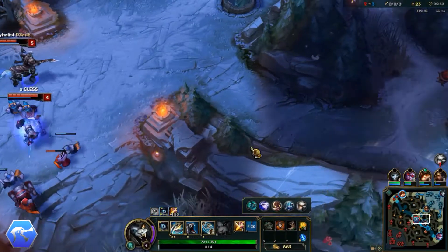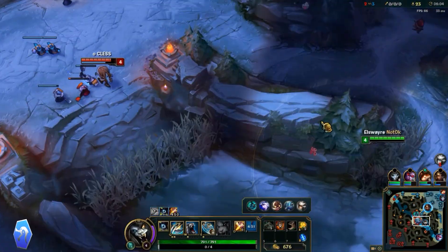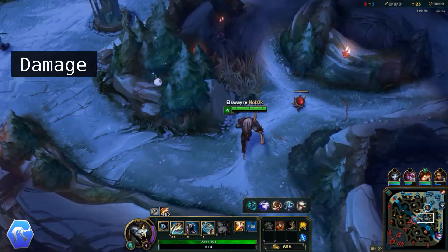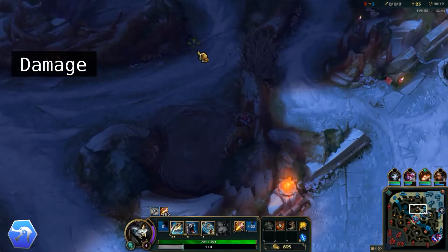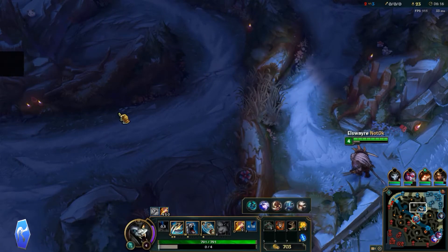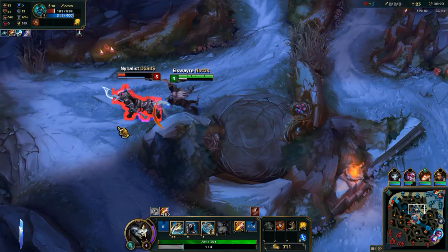When it comes to cold countering a champion, we first need to identify what makes him so difficult to play against. For Rengar, he draws this from one primary category: his damage. It really is just his damage. Rengar isn't really made out of any reliable gap closers, with the exception of his ultimate. And while he can gap close from bushes, those are easily avoided, so it's really just his damage.